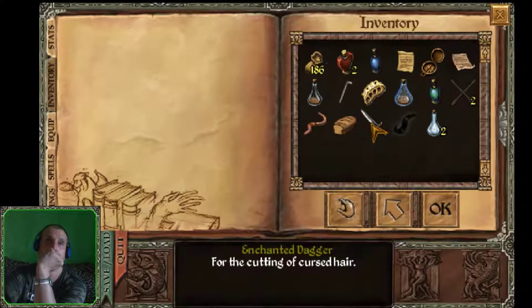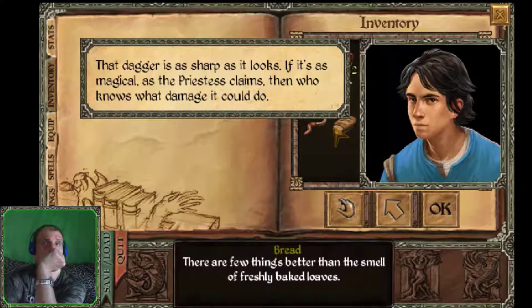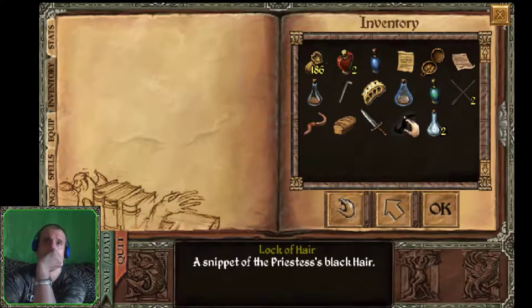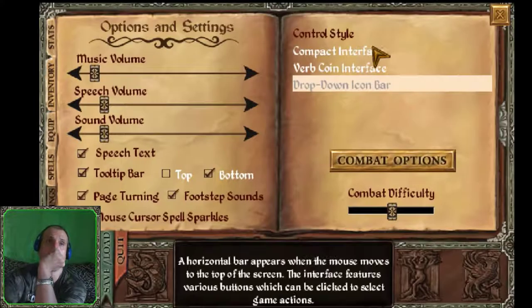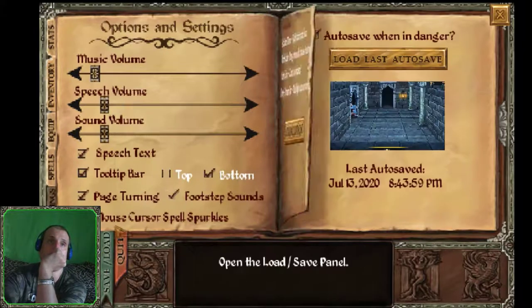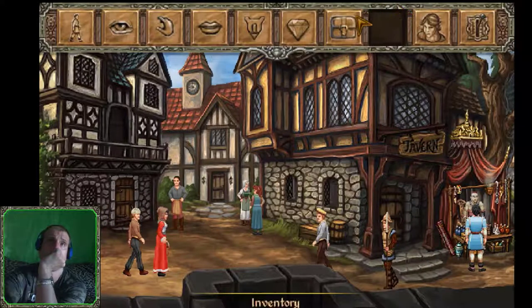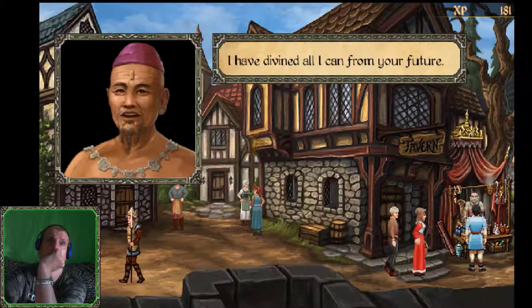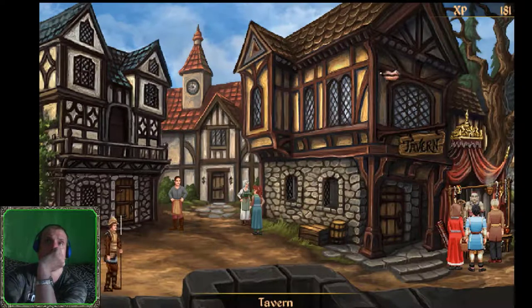Let's examine our enchanted dagger for the cutting of cursed hair. 'That dagger is as sharp as it looks. If it's as magical as the priestess claims, who knows what damage it could do.' That's the dagger I picked up from the priestess's castle - it has a sweet but sickly smell. And the lock of hair. Let's save the game. That's all for now.